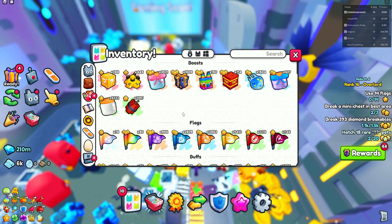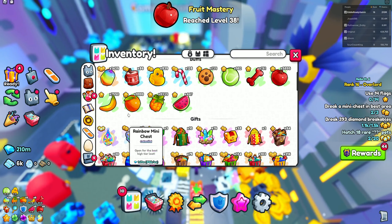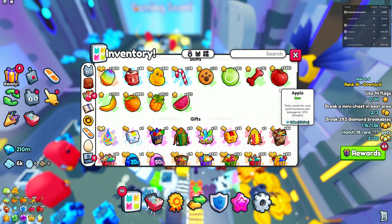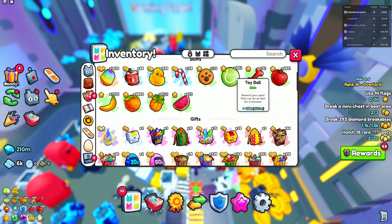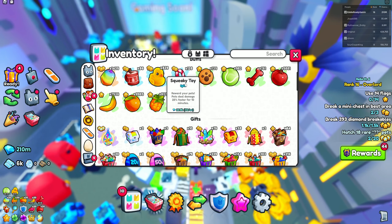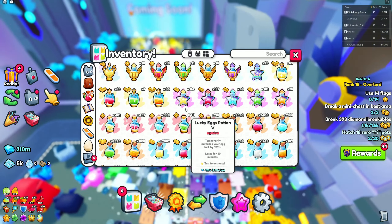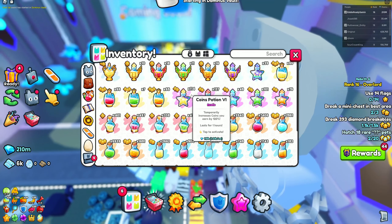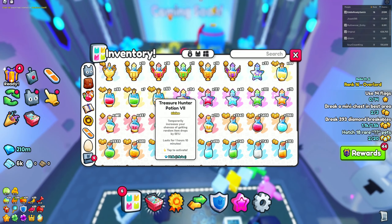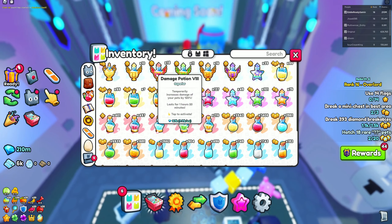For items, you're going to want to use Max Rainbow Fruits: Max Bananas, Oranges, Pineapples, Watermelons, and Apples. Then use some Toy Bones, Toy Vols, and Squeaky Toys. You could use some Christmas items if you have them. For potions, just use your best ones — if you have Cocktails, make sure to use that, as well as your best Treasure Hunter potion and your best Damage Potion.